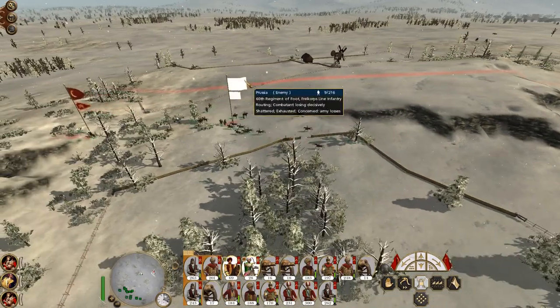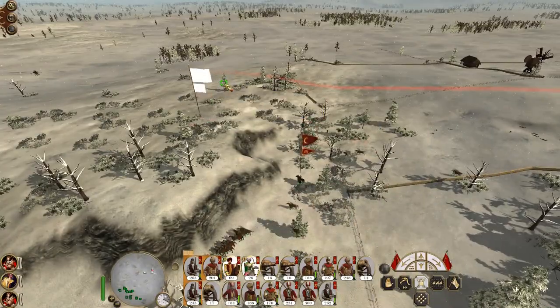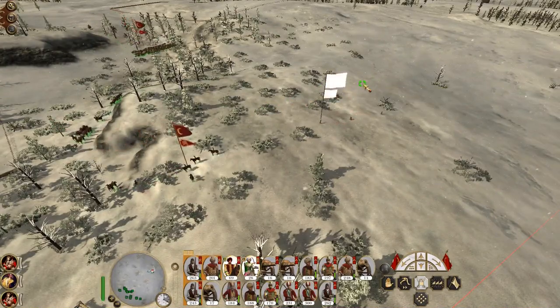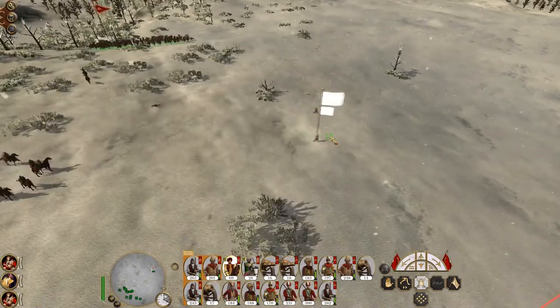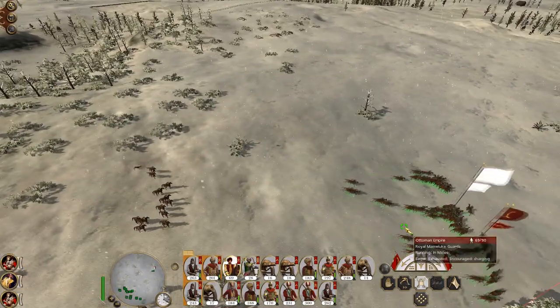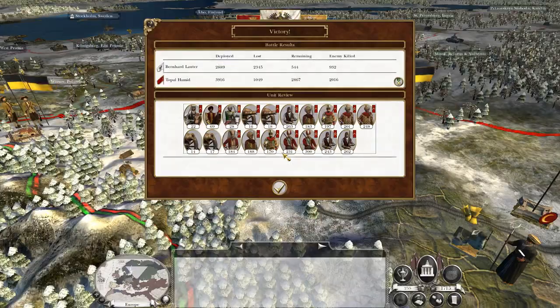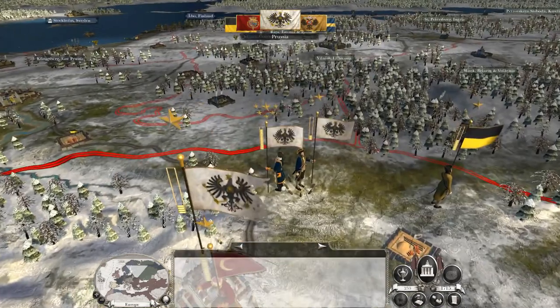Unless of course they decide to change direction — in which case there's only five of them left. I keep right-clicking because it always seems to refresh their logic. This army has taken a bit of a pounding, so if they get attacked again they're probably going to fall back. But that's them gone.